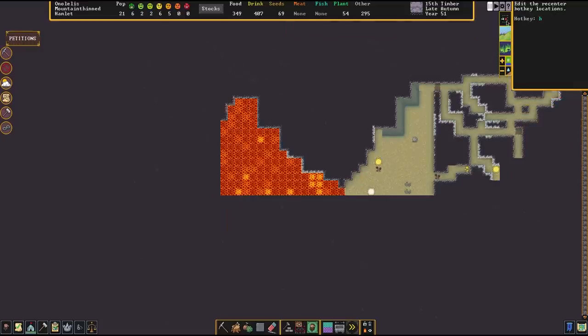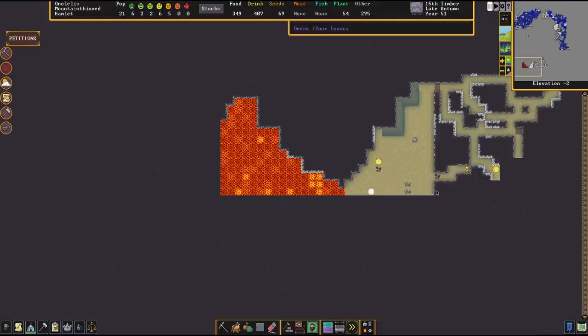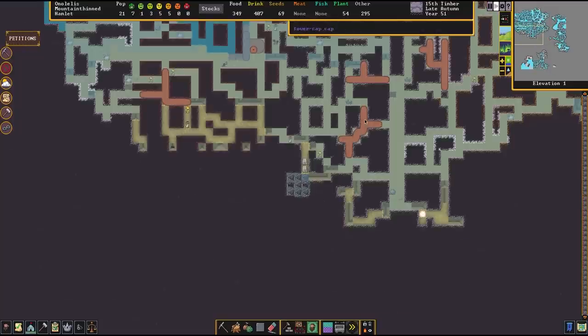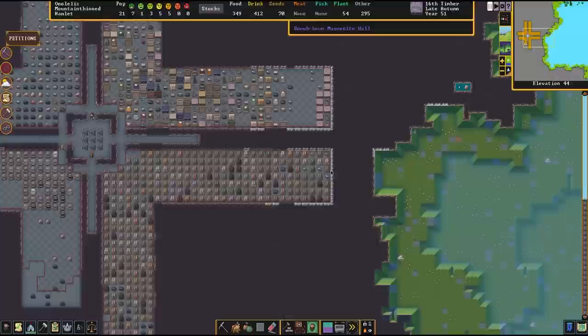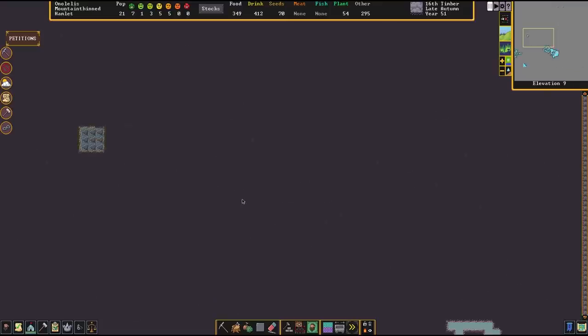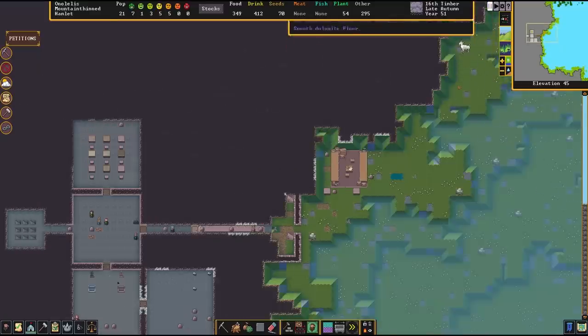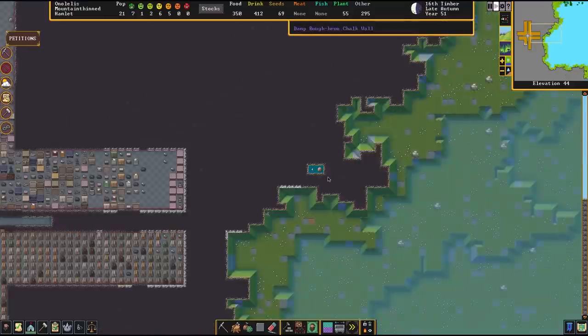I'm going to go ahead and make hotkeys for zoom to locations. I've got three locations centered here - I couldn't find this before but I knew it was in Classic. It's a very useful feature that allows you to zoom to certain positions. We have our wagon at F1, our meeting zone at F2, the cavern at F3, and now I'm making F4 the lava because lava seems very significant. So I can quickly get back and forth there rather than scrolling down repeatedly. It's just a lot of mouse wheel work.